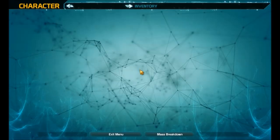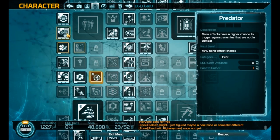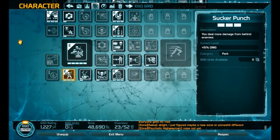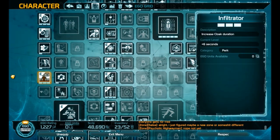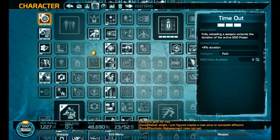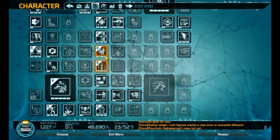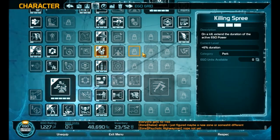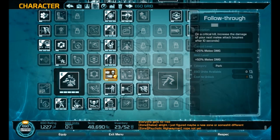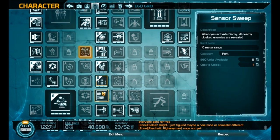Let me show you the build on the ego grid. For stealth, I have: stealth of course, reduced recharge time of cloak, deal more damage from behind enemies, increased cloak duration, fully reloading weapon recharges your ego power, fully reloading weapon extends duration of your active ego power, deal more damage while cloaked — which is 30% more damage — on a kill extend duration of your active ego ability, take less damage, and increased health.